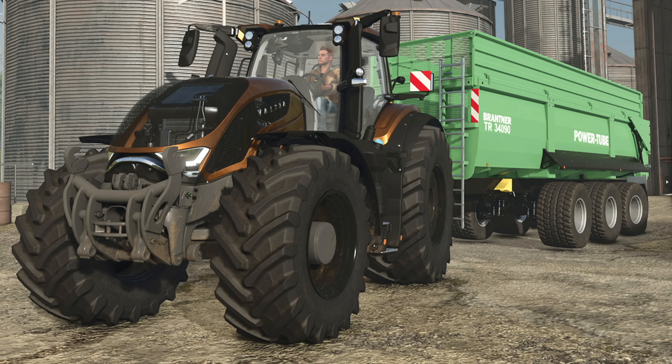Along with all of the fact sheets, we also got some accompanying screenshots. This one's of the Valtra S Series and the Brantner TR34092 PT+. Here we get to see it driving in front of some silos, and the sides actually look kind of worn down and rusty. The machine is not clean at all — it's dirty, and so are the wheels on the trailer in the back. That's not something we get to see often; usually in screenshots they want to show stuff off nice, bright, and clean. Here it's not, and I like it more. It's really neat to see Valtra in a USA environment as well.